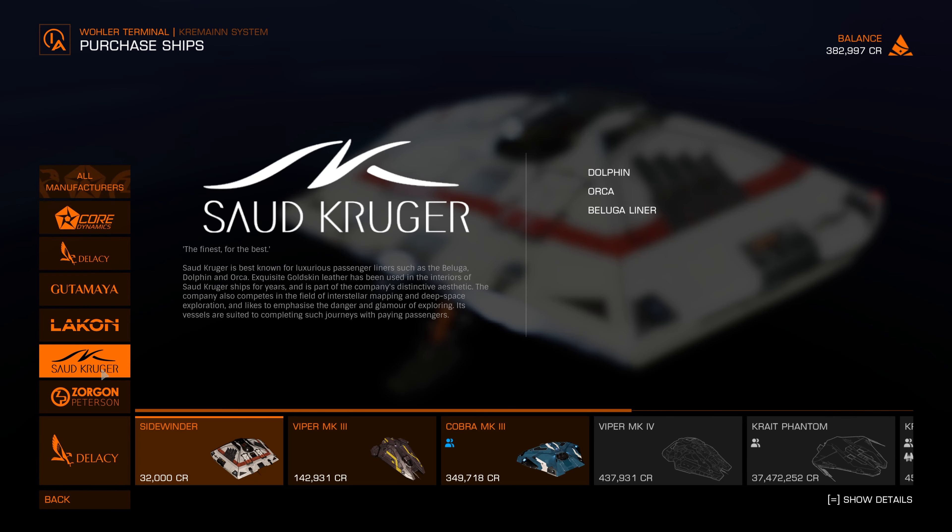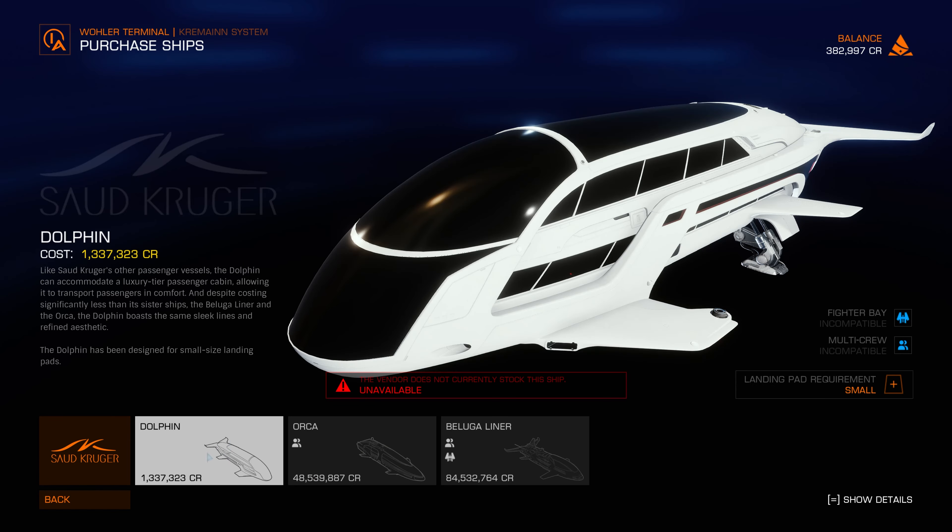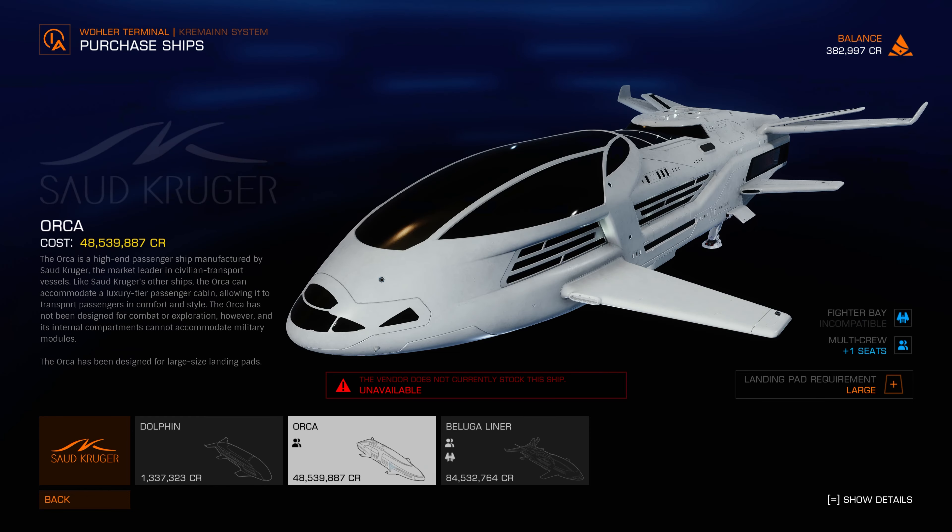Saud Kruger — 'The finest for the best.' Saud Kruger is best known for luxurious passenger liners such as the Beluga, Dolphin, and Orca. Exquisite gold-skinned leather has been used in the interiors of Saud Kruger ships for years as part of the company's distinctive aesthetic. The company also competes in the field of interstellar mapping and deep space exploration, and likes to emphasize the danger and glamour of exploring. So luxurious exploration ships — this sounds like the Origin ships in Star Citizen. The first ship is the Dolphin at over 1 million, and the Beluga Liner as a luxurious liner. I cannot afford these.